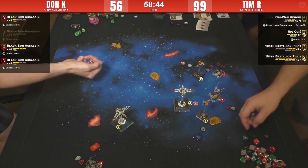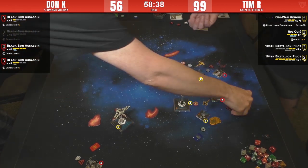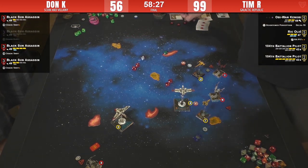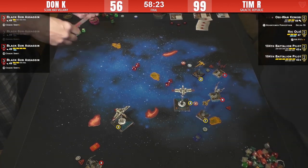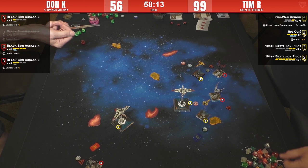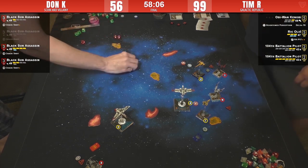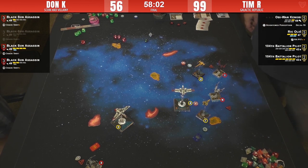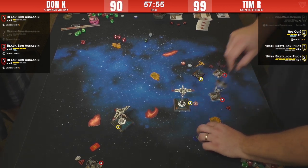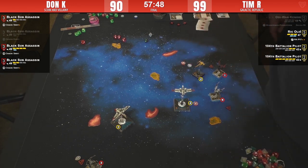It's one hull remaining — three damage on Star Viper Number Four. He chose not to spend his focus token. He's going to kill Obi-Wan — shooting Obi-Wan with Crack Shot. Obi-Wan takes one return hit, gives himself his focus back. Number One is probably going to finish Obi-Wan off — Obi-Wan is down to one hull. Three paint from Number One — spend the focus — and Obi-Wan is dead!